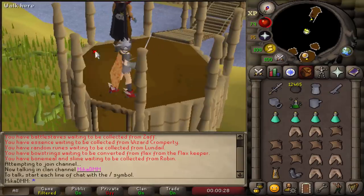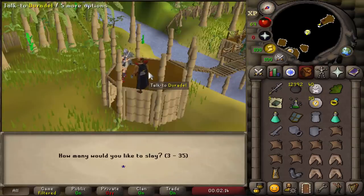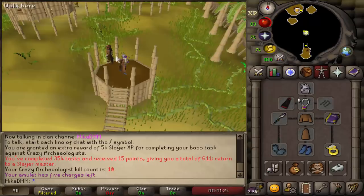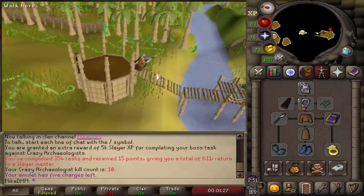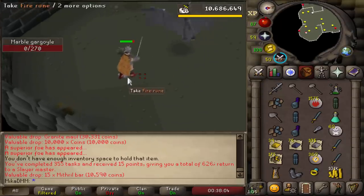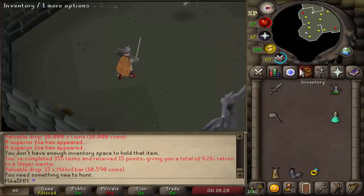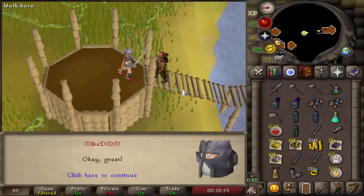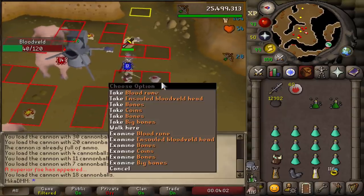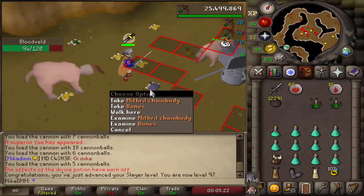I just completed the Suqah task — ended up not picking up anything. The new task is going to be some Dark Beasts — got about 20k from that. The new task is some Crazy Archaeologists — 10k from those 3 kills. New task going to be some Gargoyles — very nice. Another Superior Gargoyle, and this is also the last kill of the task. Loot comes out to about 630k — very, very nice. For the new task, we're going to be killing 134 Bloodvelds. Insatiable Bloodveld coming through — we only got an Amulet Head and some Blood Runes.